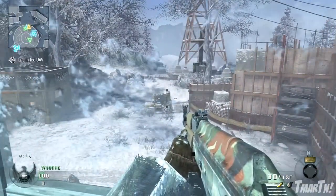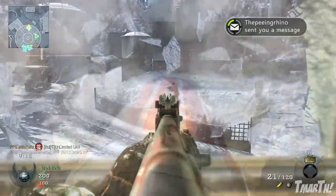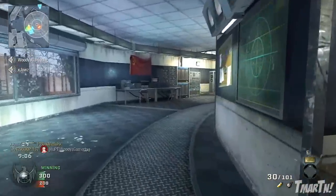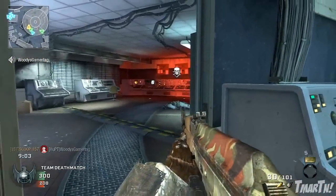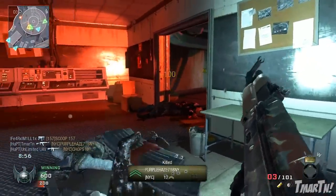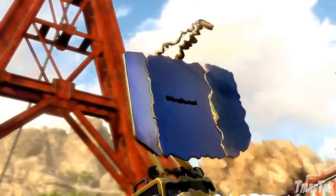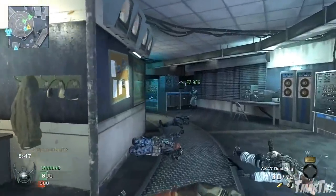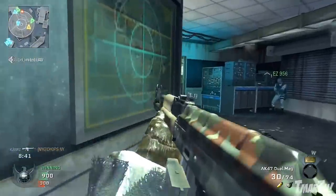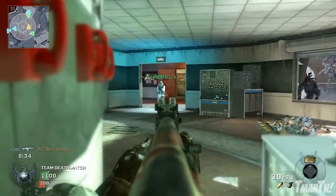For example, there's a multiplayer map called Turbine described as a valley in Yemen with overturned windmills — we saw something pretty similar to that in the multiplayer trailer. There's also an assault shield you can place down and use as cover while shooting from behind it — we saw that in the trailer too. And under killstreaks, it mentioned a microwave turret — which is exactly what we saw a guy place down on a bridge to stun enemies. So this list could be false, it's not confirmed, but there probably is some information here that will be true.